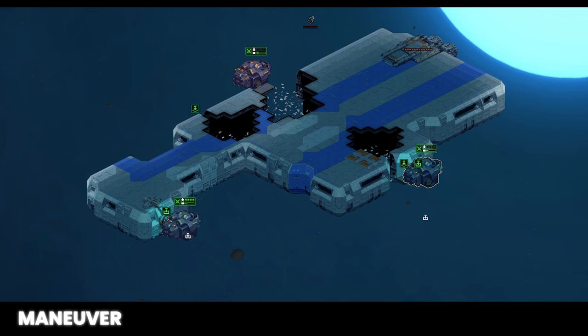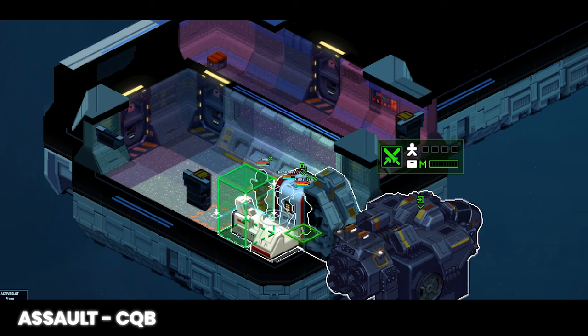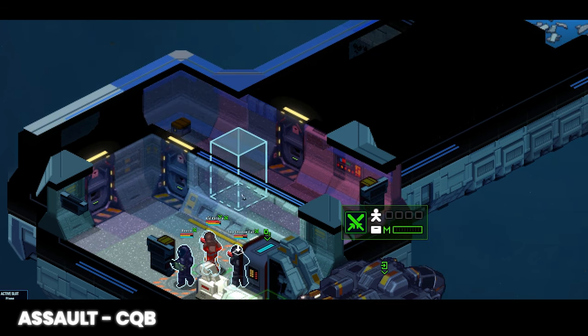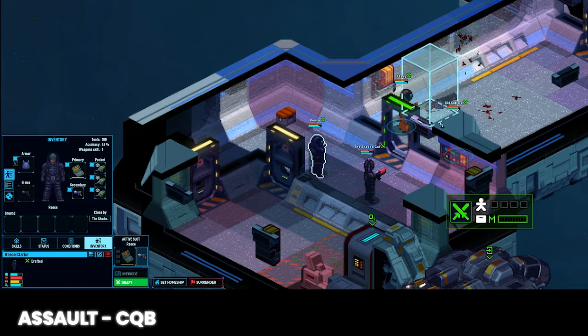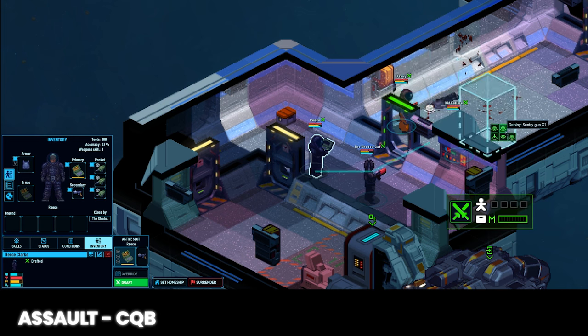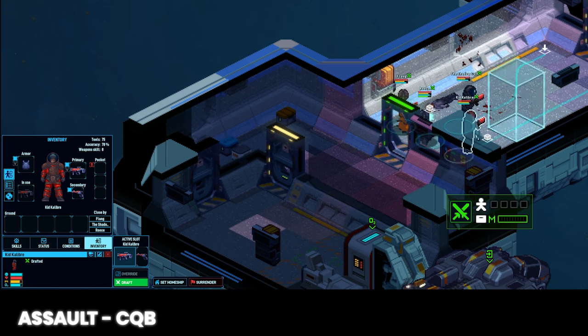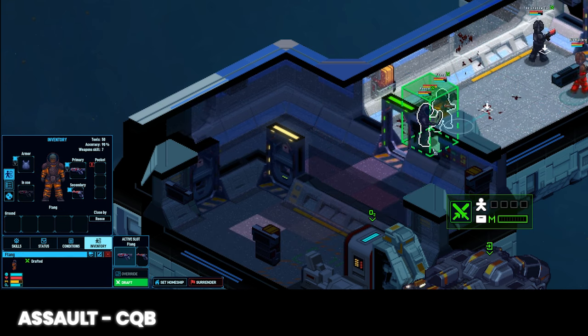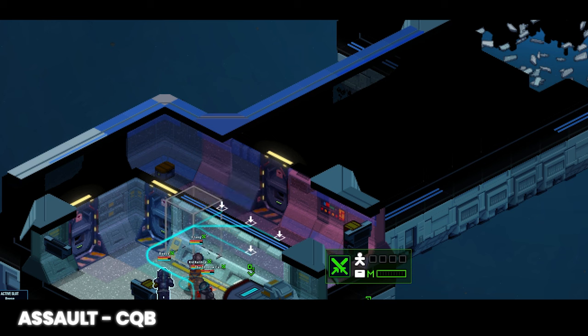Once docking is complete, click the icon to unload everyone at the same time. Now we assault the vessel. The first action on the objective is to secure the breach point — this may be orienting crew toward the nearest opening, or establishing a defensive posture by setting up sentry guns. To deploy sentry turrets, select the crew member with the remote control, ensure it's equipped, middle-mouse-click the tile you want to deploy on, and left-click the box. You can set up three turrets this way. For most small derelicts, just move forward and clear the next room — right-click on the door to send a crew member to open it.